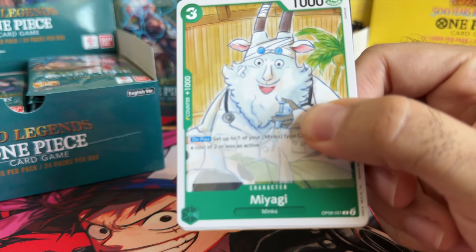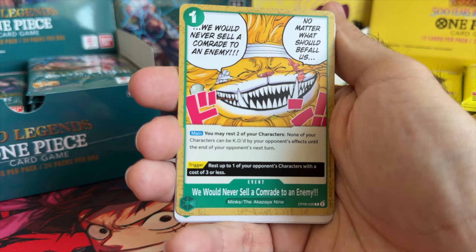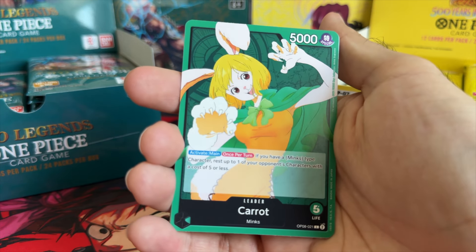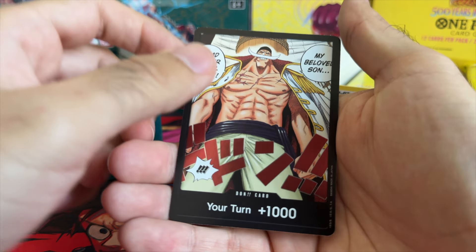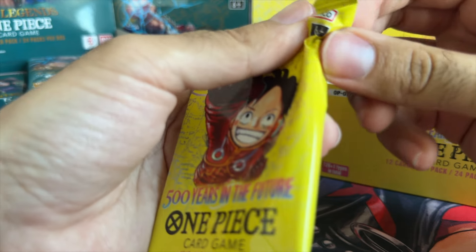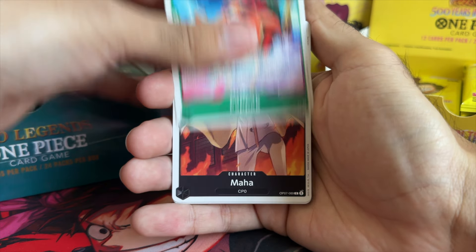Let's see OP08 — I think I see a little something, might be potentially the dawn pack or an alternate art with a black border. Is there like a Blackbeard card in here? No, it's another leader pack. We have Carrot, Portgas D. Ace, Club and Rose, and yes — the Dawn. So it's confirmed: the Dawn comes in one of the leader packs. Does that mean you can also get a super rare or alternate in the same pack? No idea.